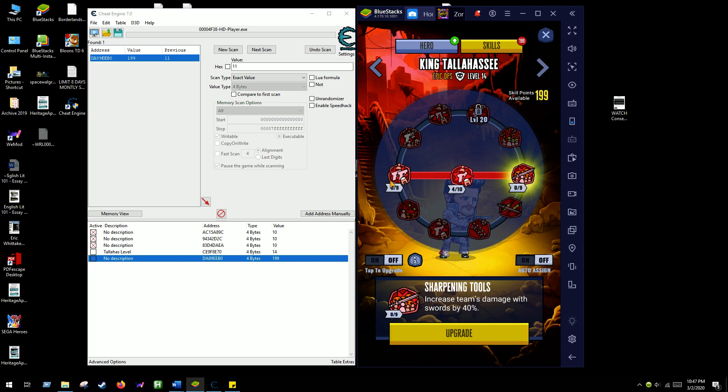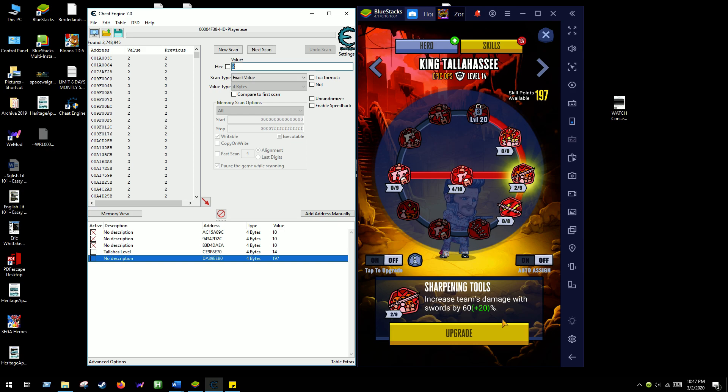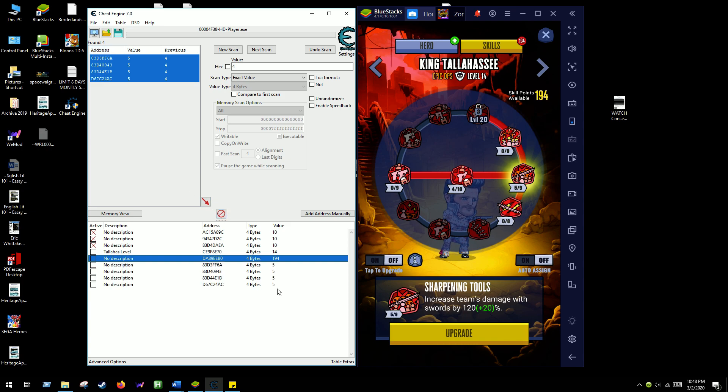Now if you have a skill that you want to bring higher than it's supposed to be, go to the skill and ideally bring it up to 2. Go to new scan, first scan, value 2. Next scan a few times. Bring it up to 4 - still at 4, didn't change. Bring it up again - they all changed to 5. But I'm willing to bet this is the only relevant value because it matches the pattern of the one up here.